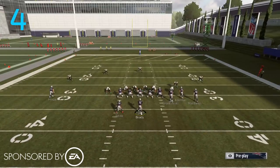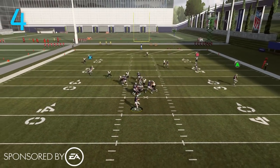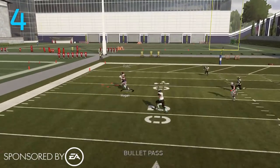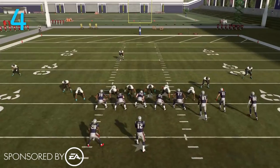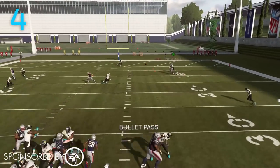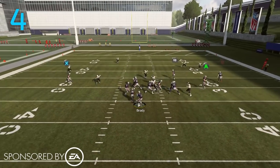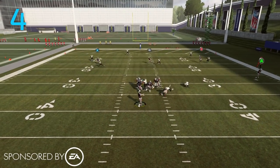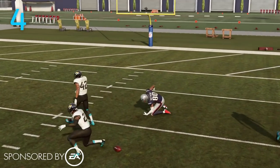So three routes in Gun Bunch have been changed — can't really blame them because it was a very dominant play. PA post has also been changed: the post route is no longer from the middle bunch receiver but from the right side bunch receiver and now goes much deeper downfield, so he doesn't really get open against many coverages and kind of runs himself into the zones instead of in front of them. Gun Bunch has definitely taken a hit in Madden 19.